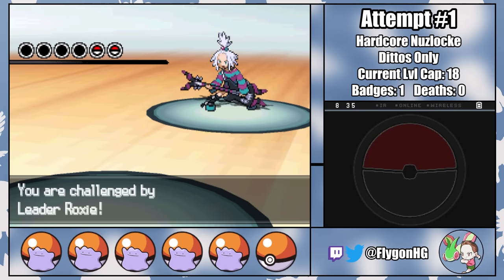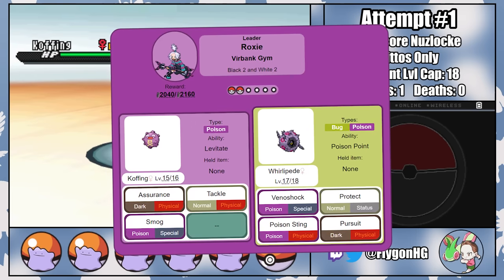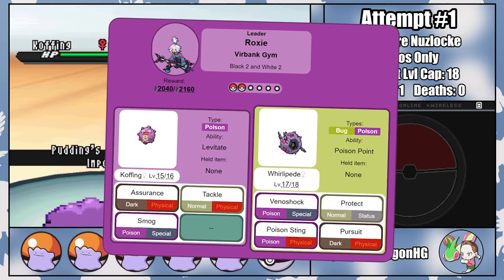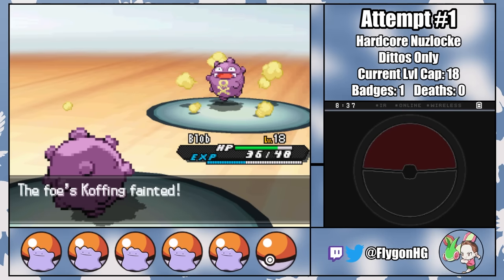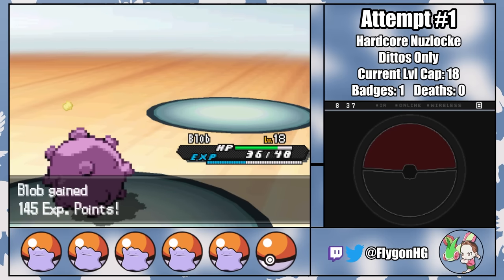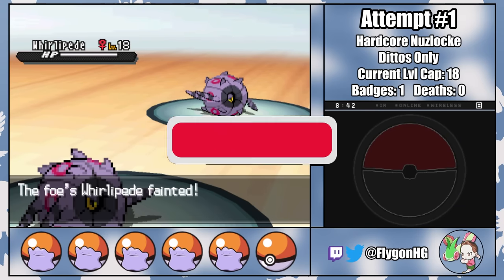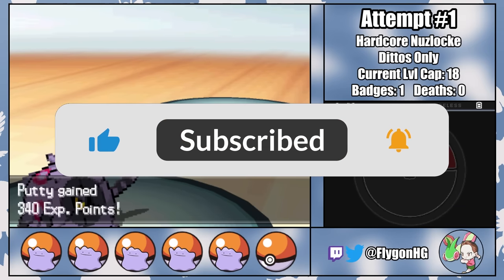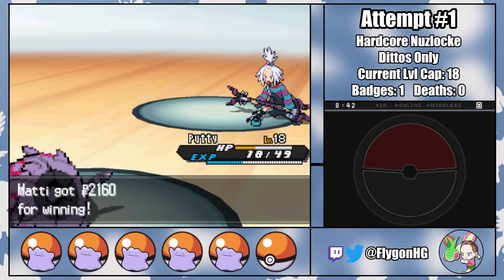Ten minutes later and we've made it to Virbank City, and after collecting our Ditto from Virbank City Complex, we've got to fight the second Gym Leader, Roxie. I was a bit worried about this fight since her Pokemon don't have great ways to deal damage to themselves, but that obviously goes both ways, and since Koffing and Whirlipede actually have a worse base HP stat than Ditto, we win this fight pretty handily. As Putty finishes off Whirlipede, it'd be great if you could like the video and subscribe.